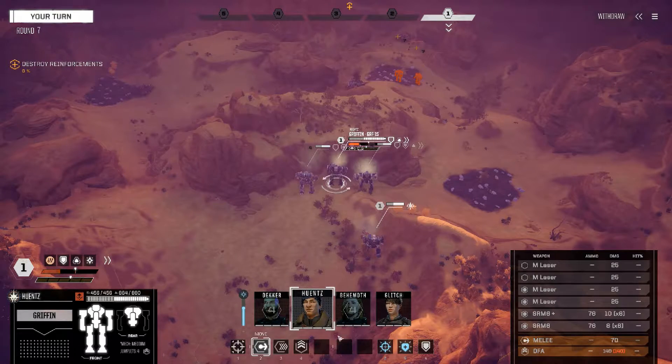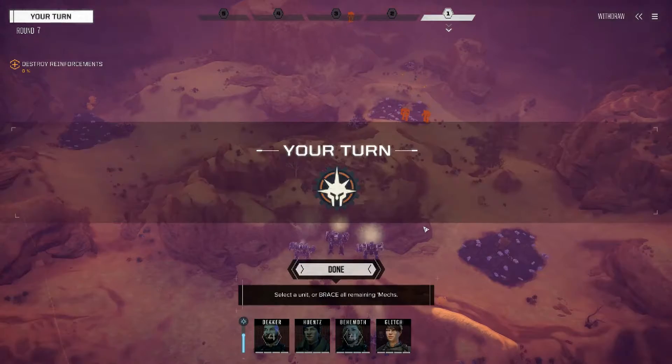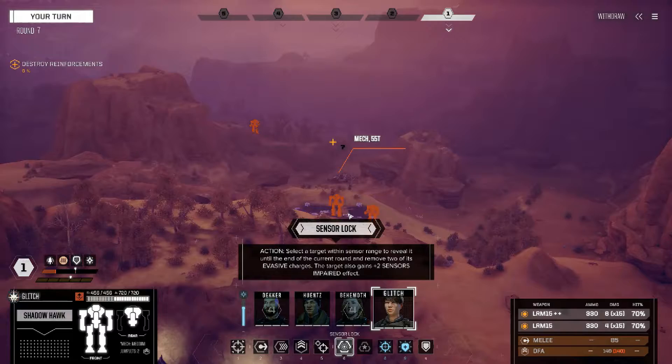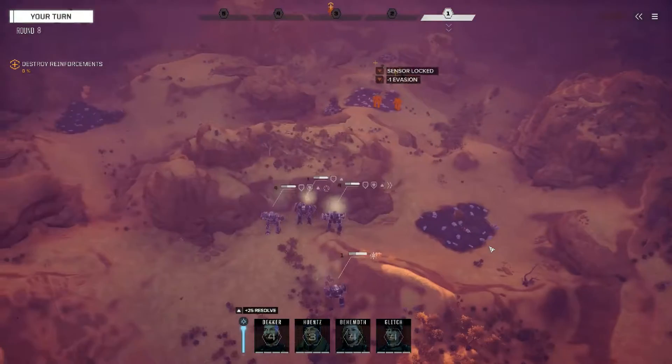Oh, you don't have sensor lock. Of course. Well, I guess we'll just do this. That's unfortunate for Glitch because I don't think you can fire on anyone. You can get rid of the heat. You know what we can do? Use sensor lock this turn on this guy. Very nice. So we have a Shadowhawk.